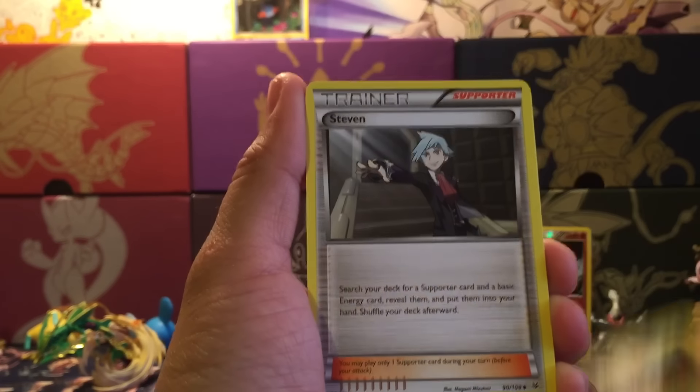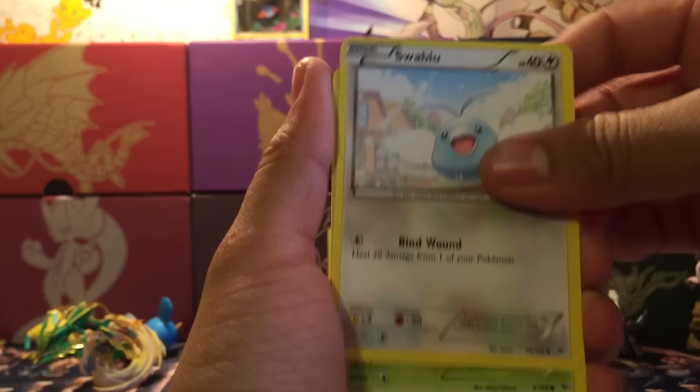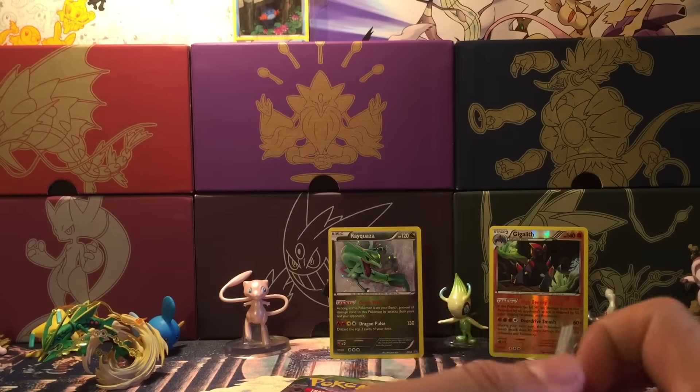Opening up the next Roaring Skies pack: we have Silcoon, Steven, Gallade Spirit Link, Bagon, Pidove, Swablu, Wurmple, and Nincada. We get a Nincada Reverse and a Swellow regular rare. We're not doing too well on these pulls, but hopefully this last pack contains all the magic.